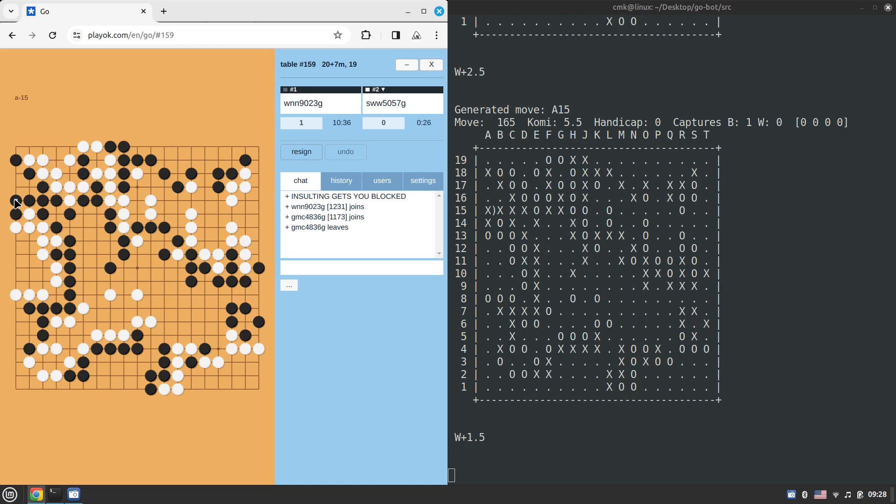It will also be interesting to watch both engines — GNU Go and Pachi — playing at OGS, because there the ratings are more like what we're used to as humans. At playok it's really hard to say what kyu or dan level a player is. But at OGS they explicitly tell you the kyu or dan level, or even the professional rank like 1p through 9p. I think Michael Redmond is registered at OGS — I've seen at least a few professional players there.